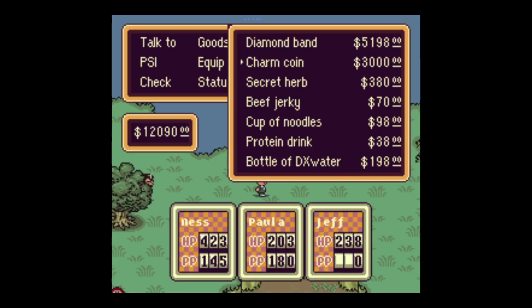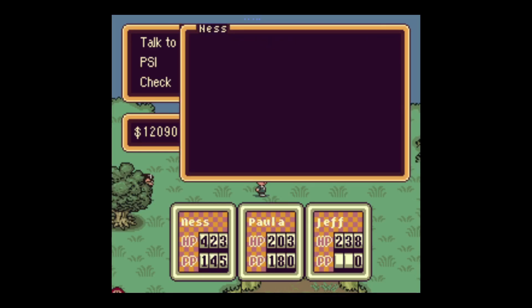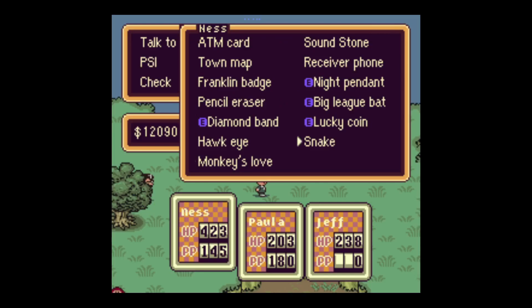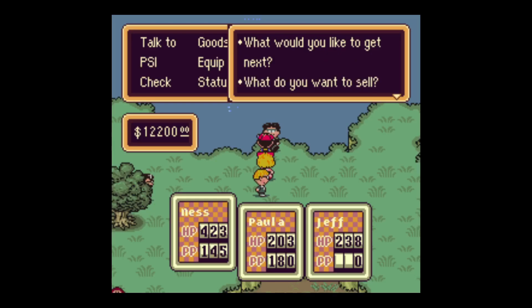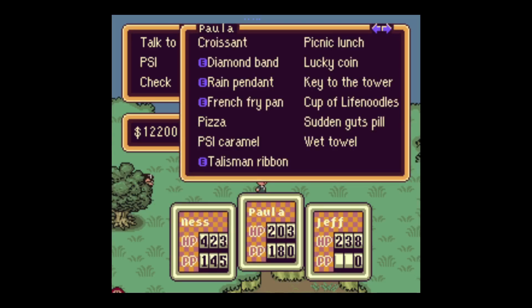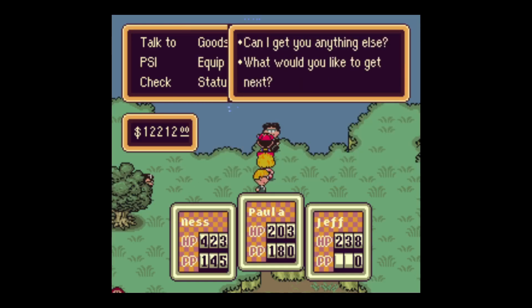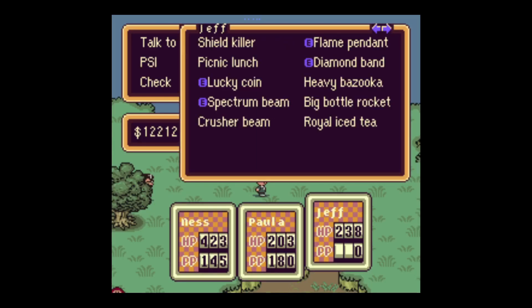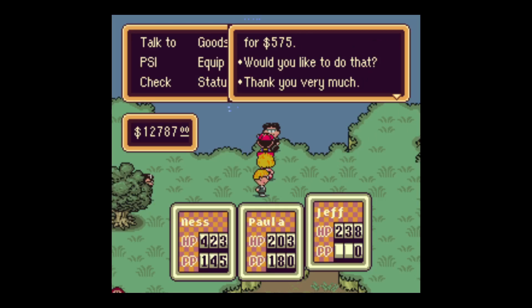Alright, what have you got? These don't look that bad. Let's try selling the snake — really don't need it. Wattel, we won't be having sunstroke for a while. Scaraba was really the last place we could have sunstroke. Crusher beam, why not?